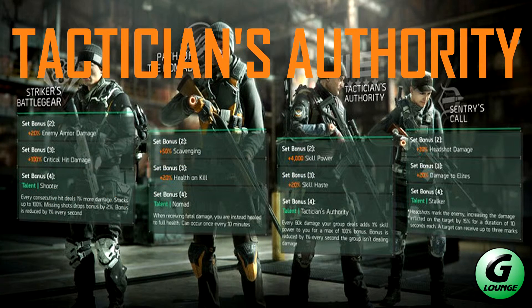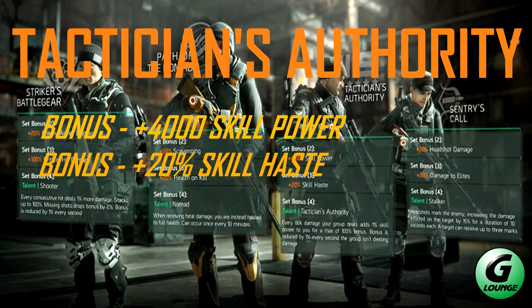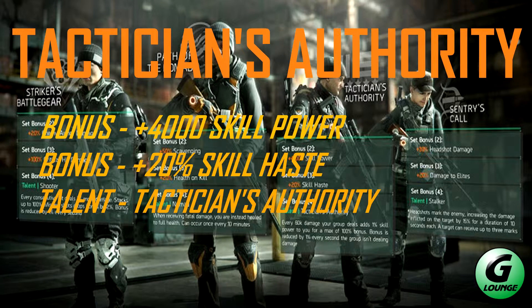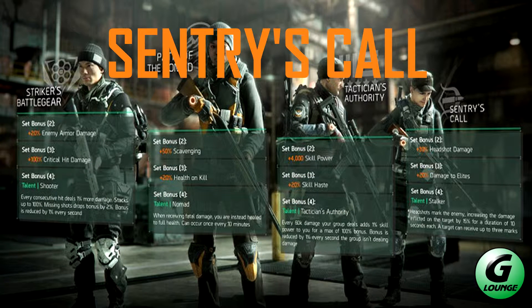Tactician's Authority is the next one. It has 4,000 skill power, which is quite impressive, plus 20% skill haste. The talent is Tactician's Authority — every 60,000 damage your group deals adds 1% skill power to you, for a maximum 100% bonus. Similar to Striker's Battle Gear, the bonus is reduced by 1% every second the group isn't dealing damage.